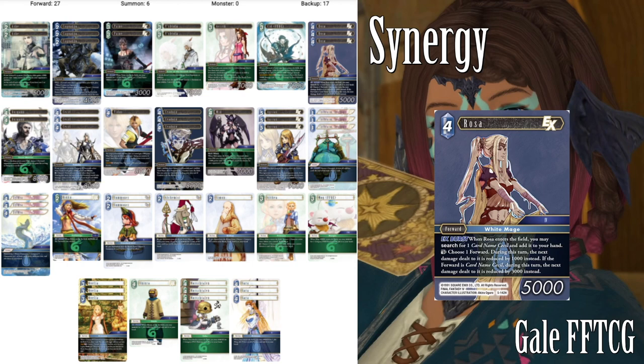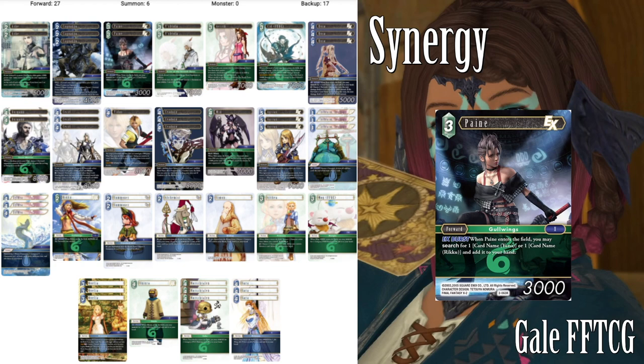This Rosa searches for a card named Cecil, so we'll be searching for the 4CP one obviously. We can tap and choose a forward, and during this turn the next damage dealt to it is reduced by 1,000 instead — if that's Cecil it's reduced by 3,000. So this card is great: we can search Cecil and effectively draw a card, and on top of that we can reduce damage for our Dorgan or our Cecil. Really good stuff. Up next we have 3CP Pain, the last in our synergy slot. It literally searches for a Riku. I was originally thinking about maybe a Yuna but Yuna is not necessarily relevant in this particular type of list.